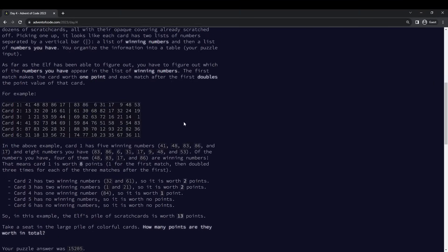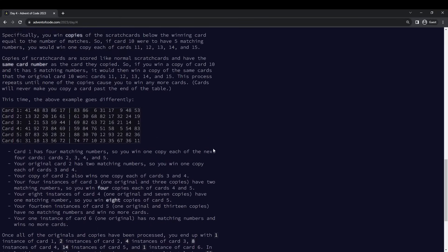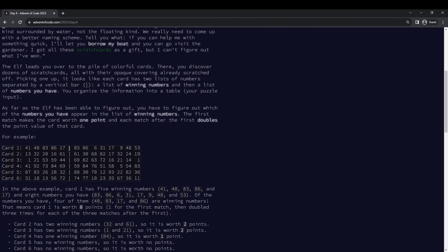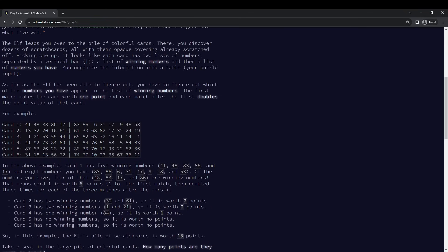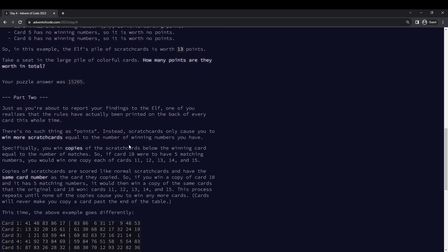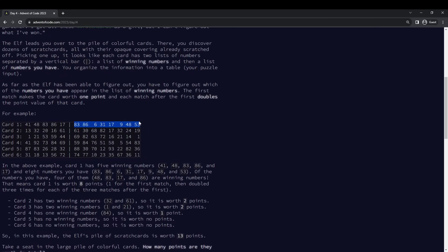Kind of weak part one. So what happened here? We have these lists of numbers, which come in a left half and a right half. The left half is the winning numbers, and the right half is the numbers that we have. In part one, we want to count up basically the size of the intersection. How many numbers that we have are also winning.